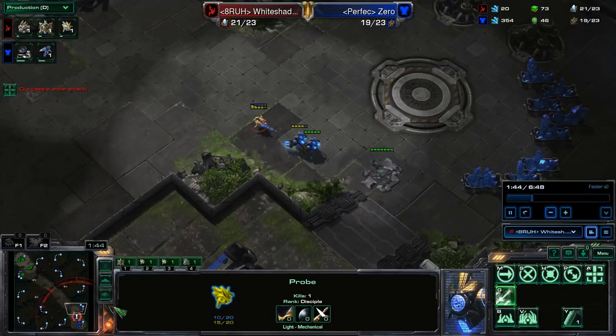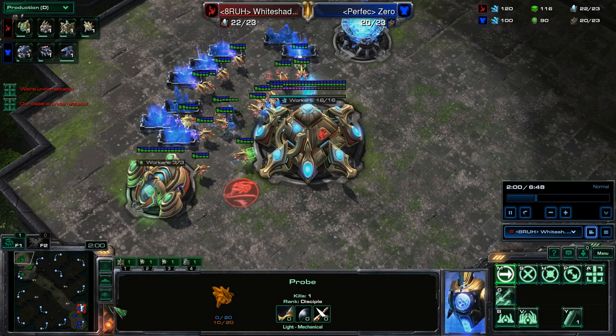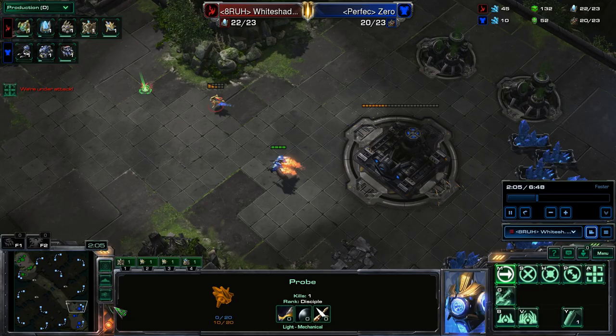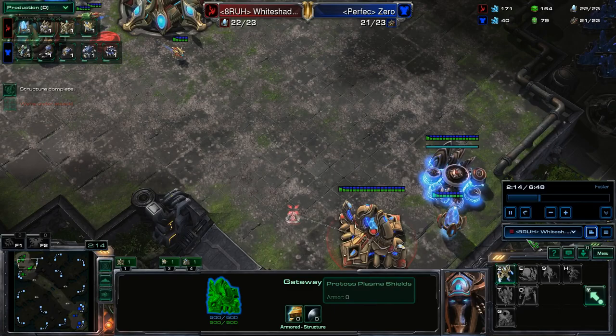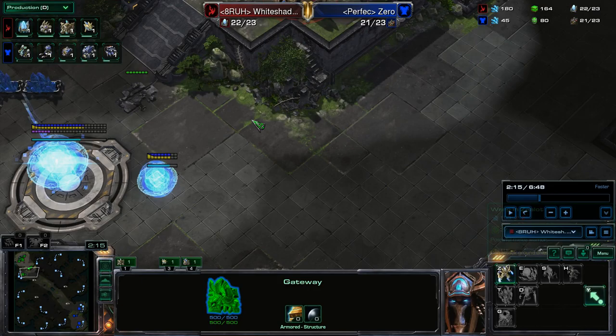Now I need to scout if he's going to get a natural or not. The second pylon — what I like to do is get it at the natural. So if you get proxy marauders or anything else, you will be able to drop your shield batteries faster, and you will also be able to drop the wall against all-ins faster, which is pretty good — like gate, gate, robo, which I always do.